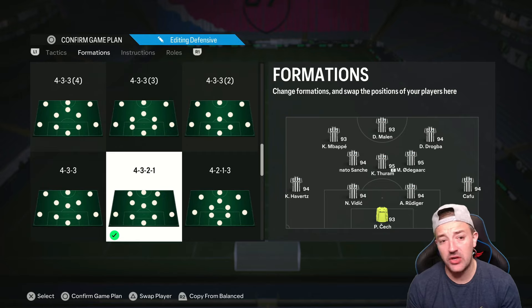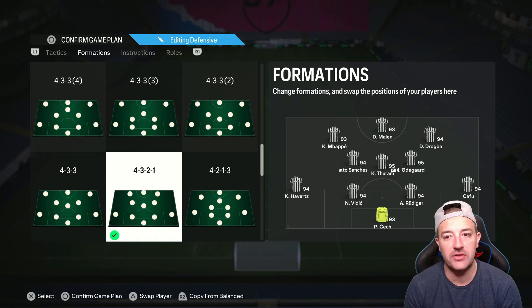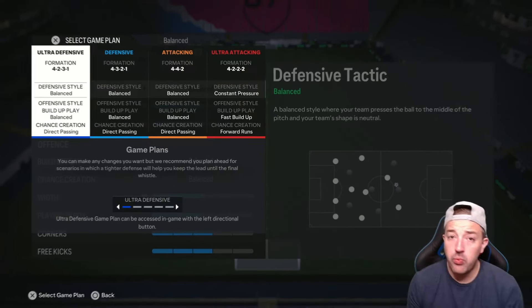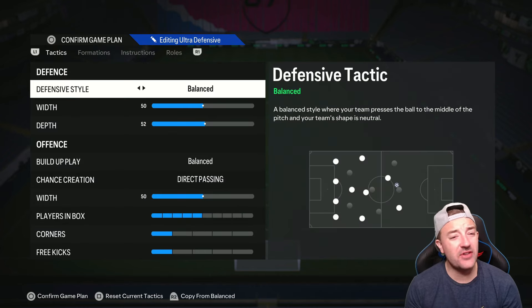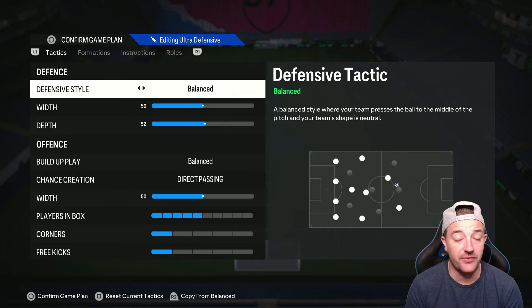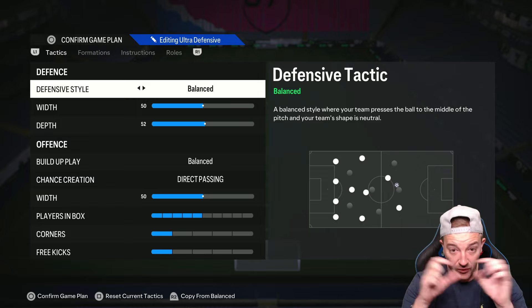That's my 4-3-2-1, my go-to. The only time I come out of it is if I'm getting dominated - maybe my opponent is playing a 4-4-2 or 4-2-3-1 and I need to match them, or if I'm trying to hold on to a game. My ultra defensive is the 4-2-3-1. With this I play balanced, 50 width and 52 depth - I've really dropped the depth on this. Balanced on build up with direct passing, width 50, five players in the box, corners and free kicks both on one. The five players in the box are my front four CAMs and then one of my CMs on get forward.